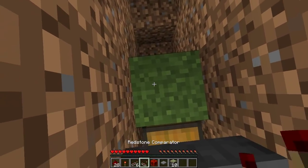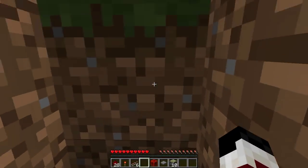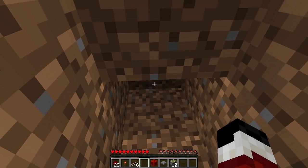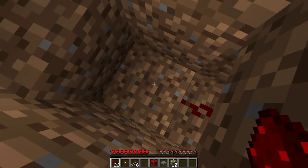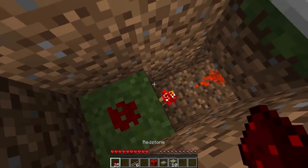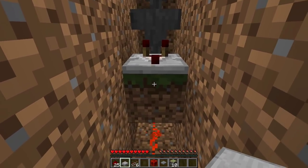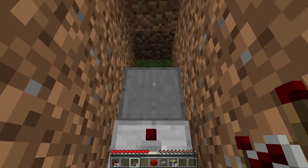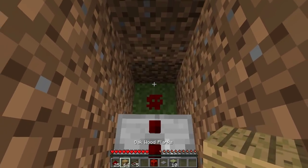On this first block here you want to place your redstone comparator facing away from the hopper. Down below, come into this hole, dig out the block under the block the redstone comparator is on, and then dig the block one behind it as well. Back there place two redstone dust in that hole, a redstone torch on the right side of this block, redstone on top of that block, then on this half of the block get your stone slab out and place it on the top half, then get your redstone repeater and place it on top of this slab in the same direction as the comparator, then place a block of your choice on top of this redstone.